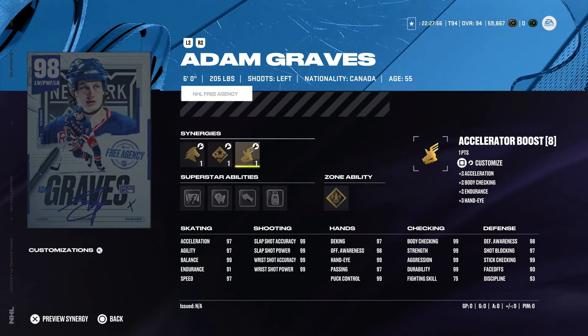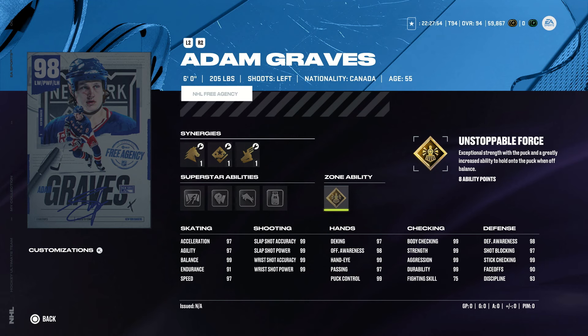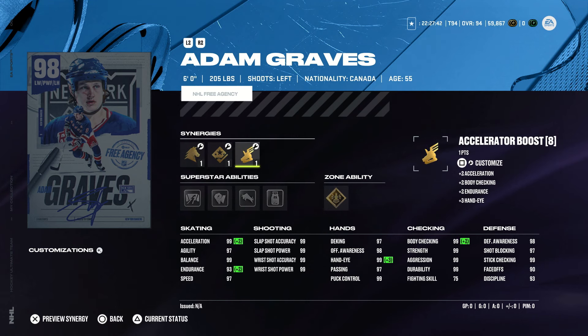Next up we have 6'4" Adam Graves. Gold is up before, silver big tipper, truculence, back at you, and close quarters. Looks like a very good card, and not only did he play for the Spitfires, he also played for the Red Wings — a perfect card for me to grab.